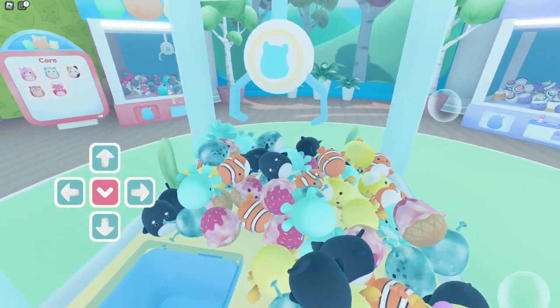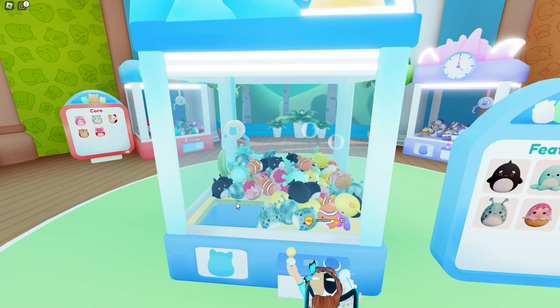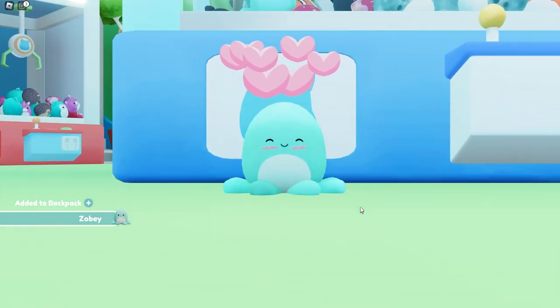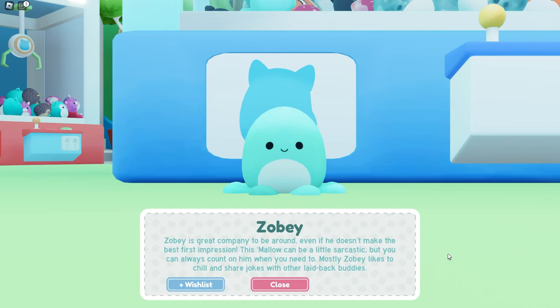Let's see what the blue one is. Hopefully I got one — oh, that was cutting it close, I wasn't sure. I like how their little feet stay stuck out regardless of where they are. Zobie! He doesn't make the best first impression — he can be a little sarcastic, but you can always count on him. He likes to be chill and share jokes with other laid-back buddies. Who does this sound like?